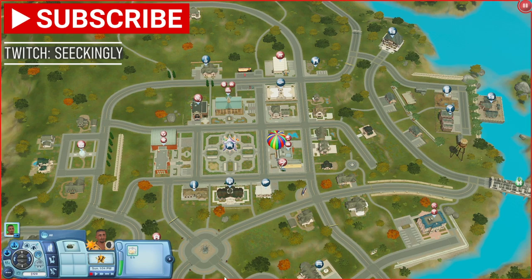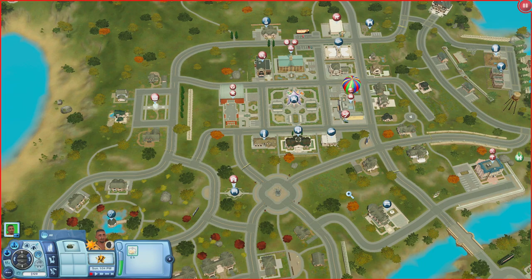What is up everybody, it's CJ here and I'm back with another Sims 3 world overview. Today we're looking at Mayfield Springs. This world has been highly requested — y'all have been asking me to check it out and I'm just now getting around to it. This world uses every single expansion pack, it's also populated, and it doesn't use custom content, stuff packs, or store content.